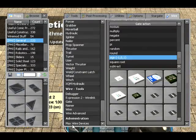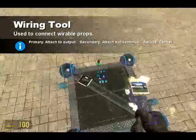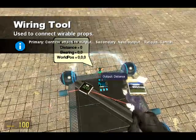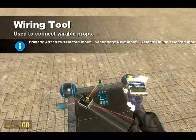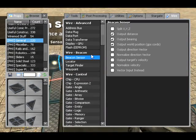So if we wire this up, we have the thrusters will fire on that, and it will output bearing. The target finder is outputting distance, bearing, and world GPS — so that's three things: just distance, bearing, world GPS.